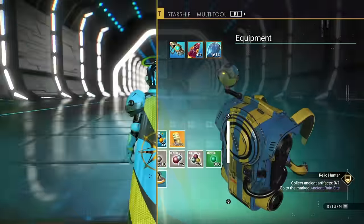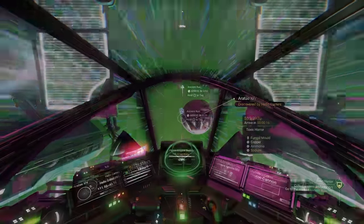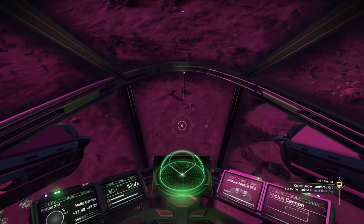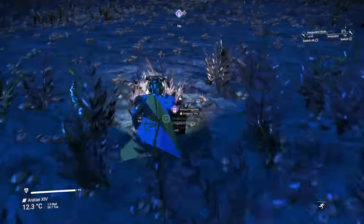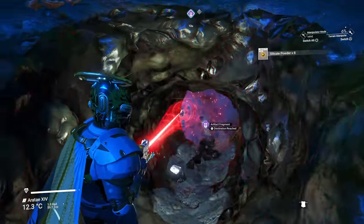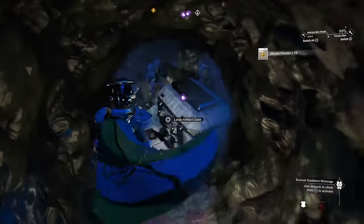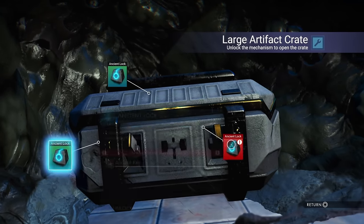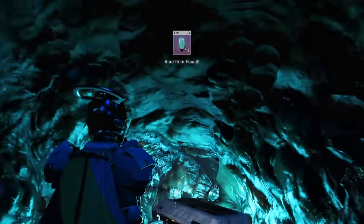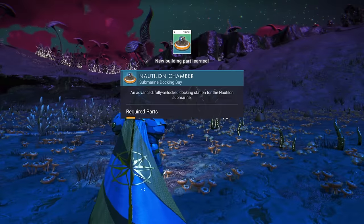Pop the artifact chart, then go into space and head to the planet with the ancient ruin. You first have to find three artifact fragments — scan for them and dig them up. Once you've got all three, it will show you where the large artifact crate is, but you can also scan for it. And that's the relic hunter milestone done, which gives me the nautiline chamber.